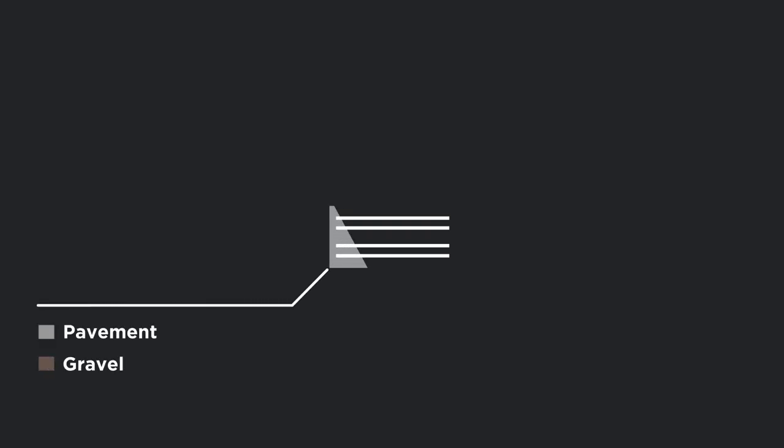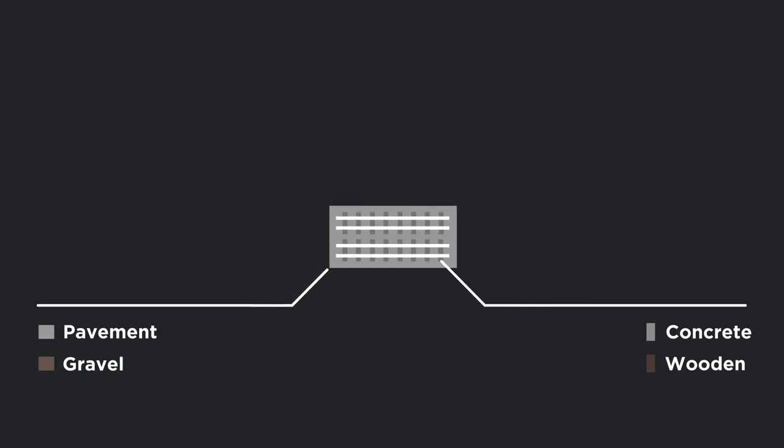First up, everything starts with the tracks. The material beneath the tracks is known as the ballast. Sitting on top of the ballast are the sleepers. You have a choice of either gravel or wood. The next option is whether or not you want overhead electrification. If you do, make sure the network you select includes this lightning bolt icon.